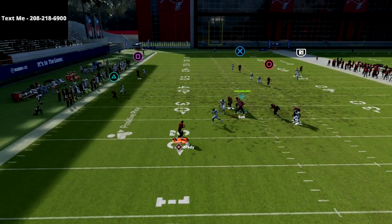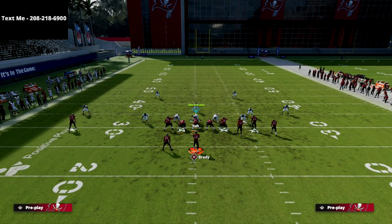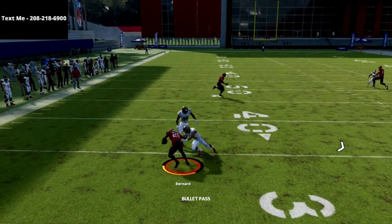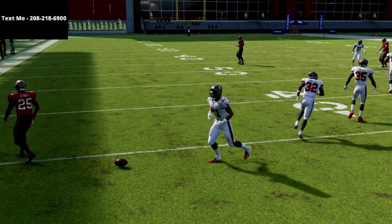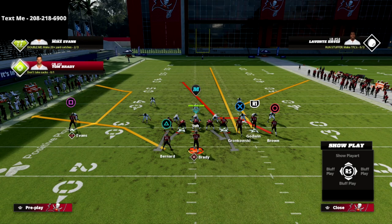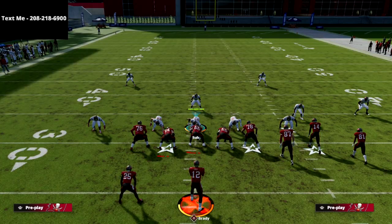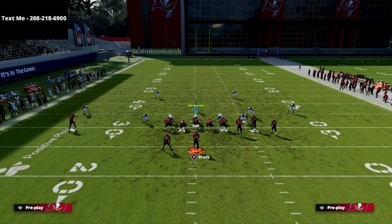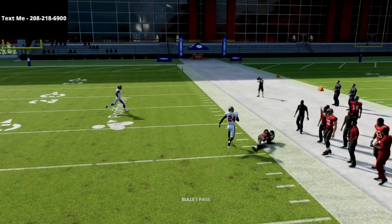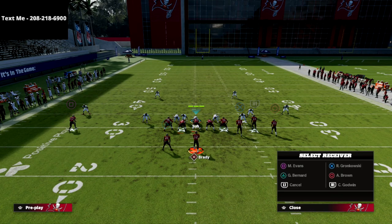One little pro tip: just motion this out with a little baby motion right there. Also if they blitz you, this is actually really good against the blitz because you have a table route. The table route to the short side of the field is one of the glitchiest routes in the game this year — it beats man, it beats zone, it beats everything. So not only do you have a very vertical passing concept but you've got a really great underneath pattern you can check down to whenever you want.